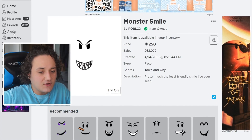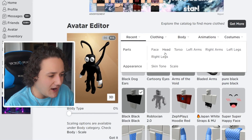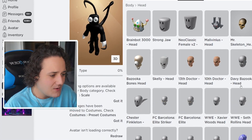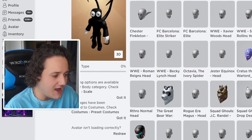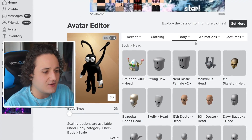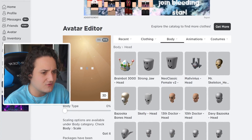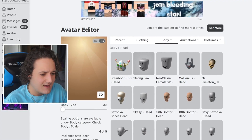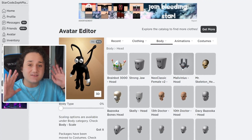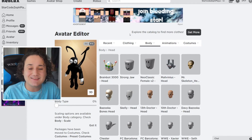I'm going to go to avatar, go to body parts, and go to head to find a creepier head for this character. Maybe the narrow head — because dogs kind of have narrow faces sometimes, and Cartoon Dog kind of has a bit of a narrow face. That looks pretty good. So I'm going to put everything on that we just bought — the ears, the face, and everything else — and we're going to see how this looks.